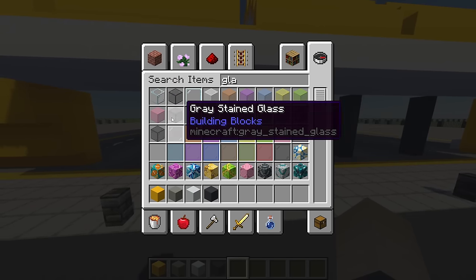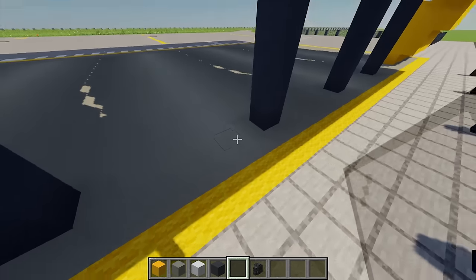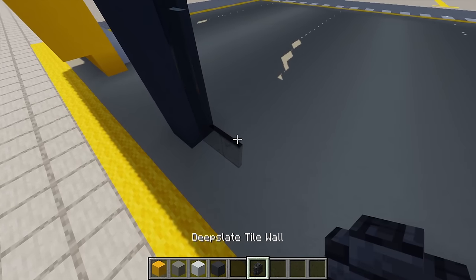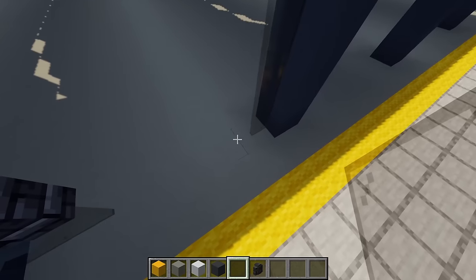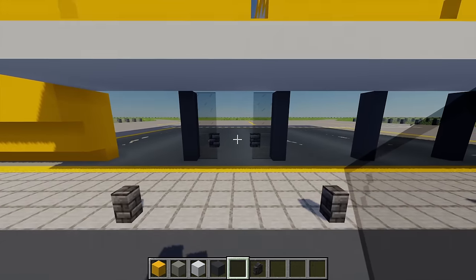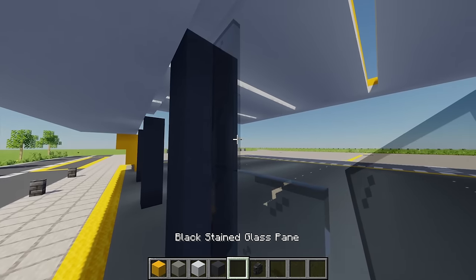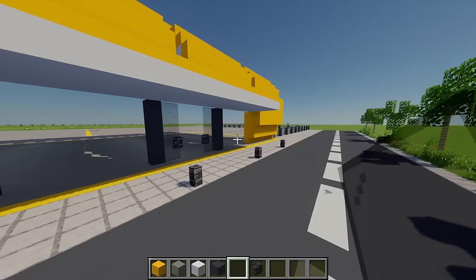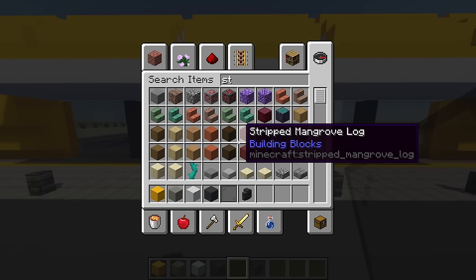For the doors, grab some black stained glass panes and a deep slate tiled wall. The first door is on the second window: place five black stained glass panes going up, one more next to it, a deep slate tile wall on top, and more panes on top of that. Mirror this on the other side, and repeat on the fourth section as well. For the remaining three sections, fill all of these windows up with the rest of the glass.